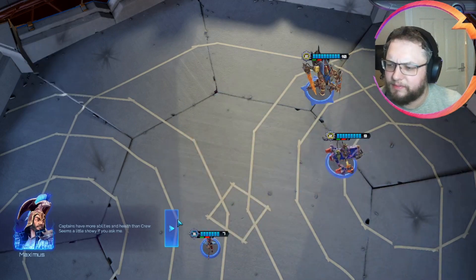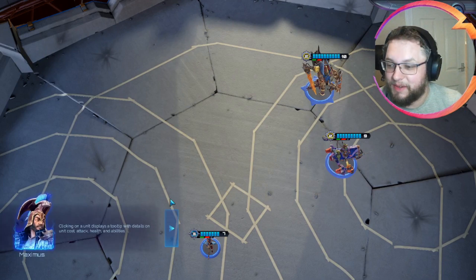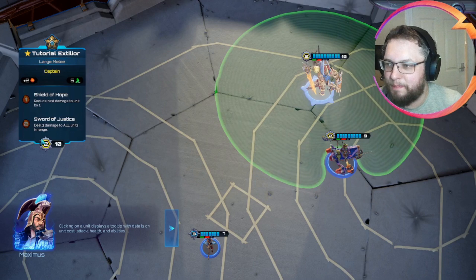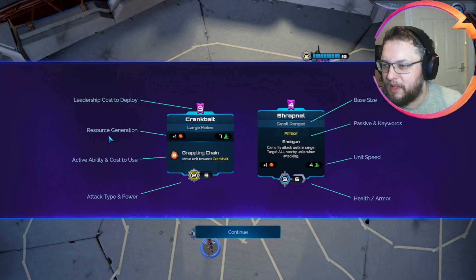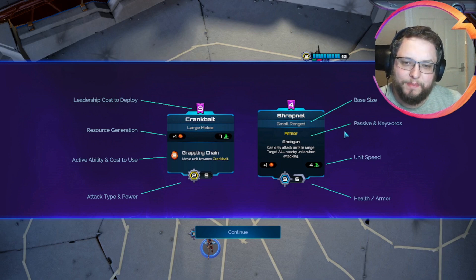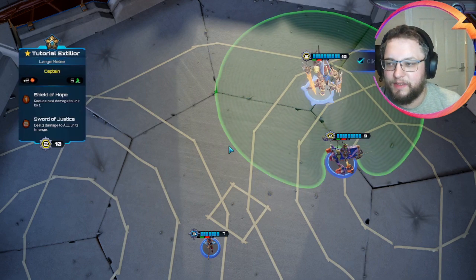It's quite nice. It seems a little showy if you ask me. Maximus complaining about other people being showy. This is different now and obviously the health is different anyway, but this is just the tutorial. Leadership cost to deploy. Resource generation. Active ability and cost to use. Attack type and power. Base size. Passives and keywords. Unit speed and health and armour. I still really like the unit speed change - it's really nice. There's his tooltip.